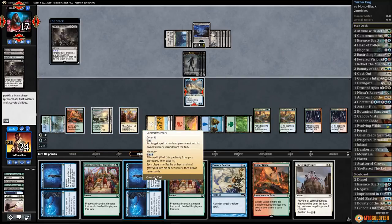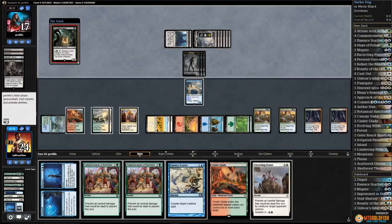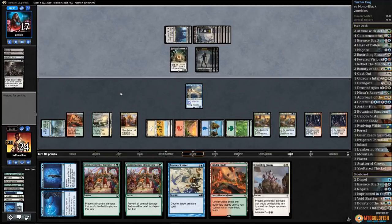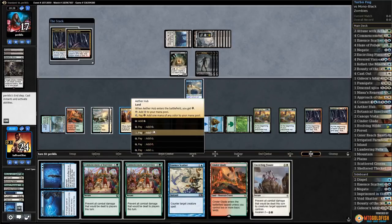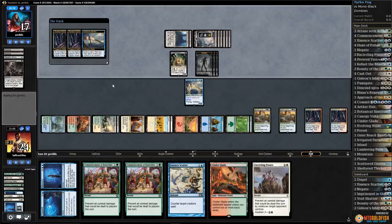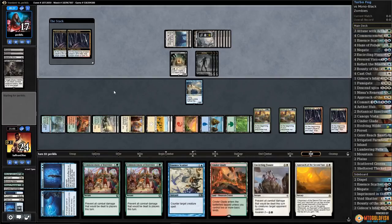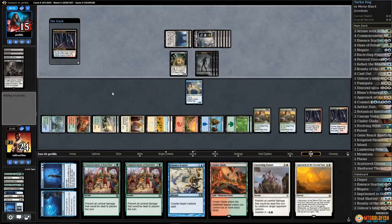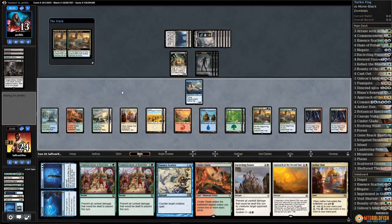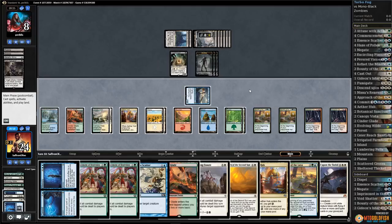Another Dark Salvation — let's just Commit to Memory, put it on top. Cryptbreaker for our opponent — sure, we'll let that go. No attacks. We're already drawing so many cards but we might as well draw with Kefnet. Not gonna pick up a land though. Ooh, there's Approach! That gives us a way to close out the game pretty quick. Draw a card, draw a card, draw a card. Get in with Kefnet — opponent to eight.